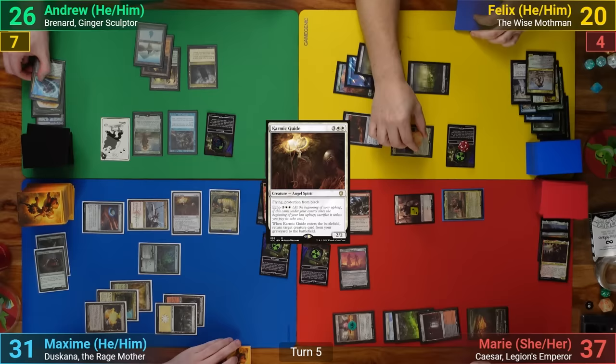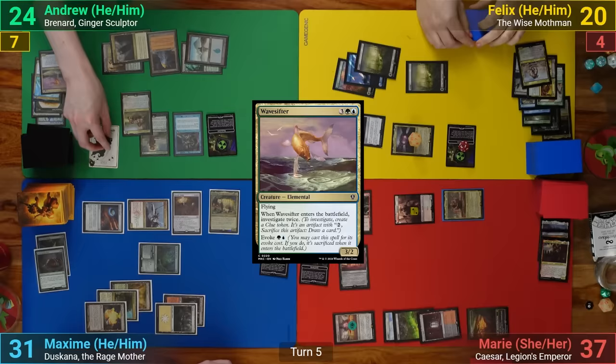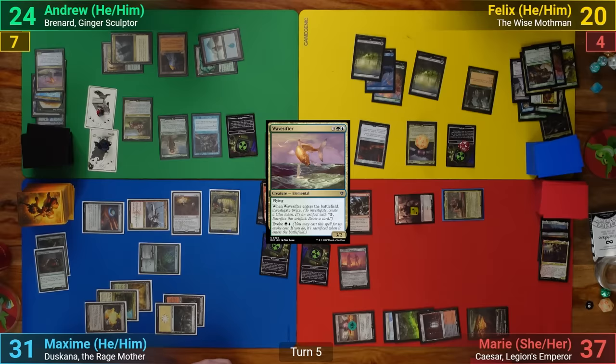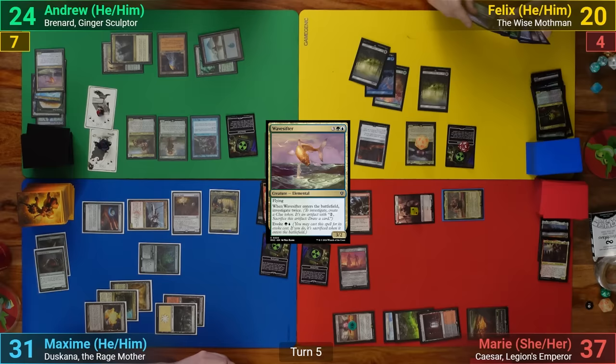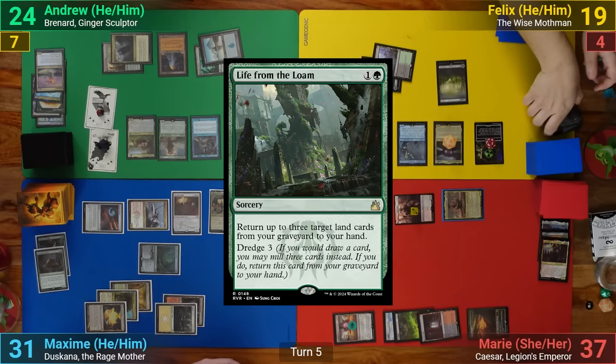I draw and mill two, hitting two non-land permanents, taking two, and Mothman gains another plus-one plus-one counter. I then play a Flooded Grove as my Land for turn and play out Samwise Gamgee. I then evoke a Wave Sifter, making two Clue Tokens and a Food Token as it comes in, then sacrificing it. Felix dredges back his Life from the Loam, adding a Counter to the Mothman, and then mills for his Rad Counters, hitting a non-Land and a Land — losing one and a Rad Counter, plus adding another plus-one plus-one counter to Mothman. He then plays Llanowar Oasis as his Land for turn. We then see a Jason Bright, with him not paying the one, and I draw from the Study Trigger.